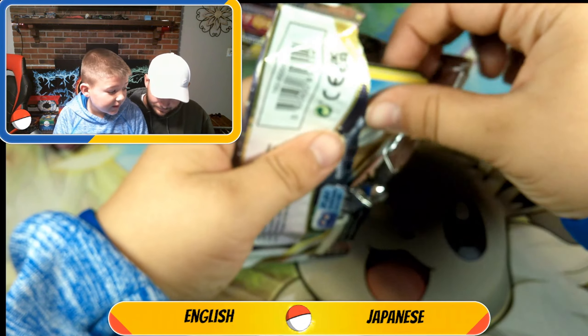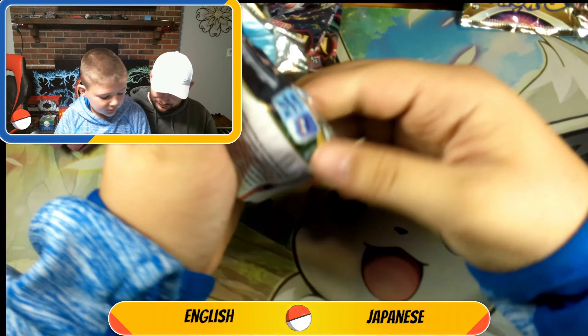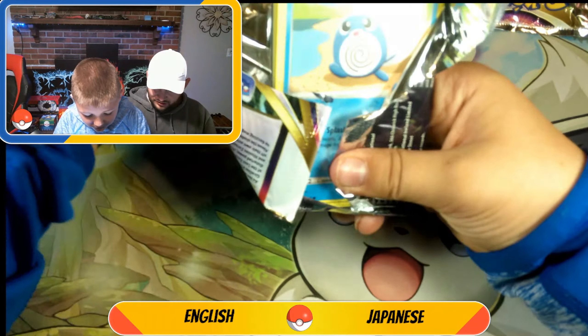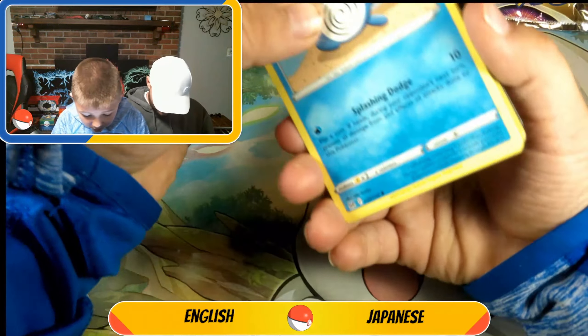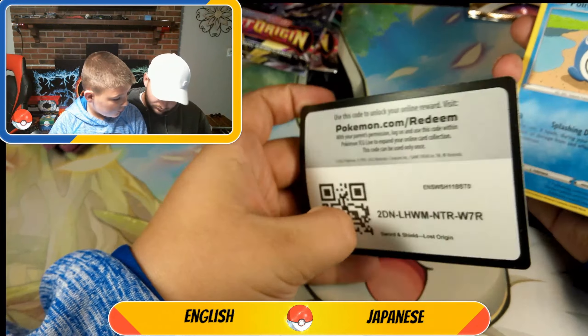We're starting off our English set exactly like we did last week — with a Non-Hollow. Is it going to strike out again? I hope not. Brilliant Stars has a subset too, and we can't even get that.